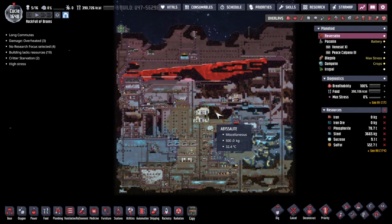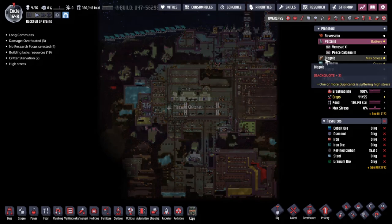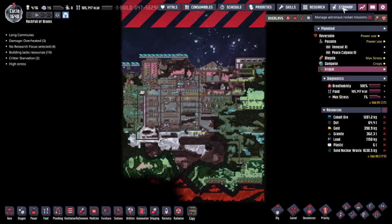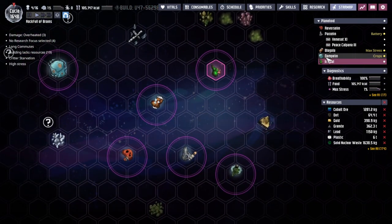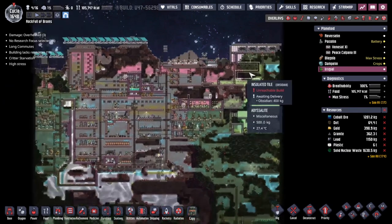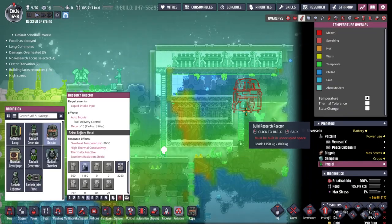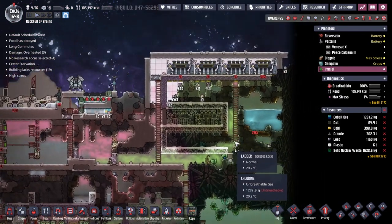Hey guys and welcome back to Auction Not Included, Clay's amazing space colony simulator. My name is Twitchy and we are back in the Rock Full of Brains, a collection of asteroids out in the wilds of space. After many, many cycles of gathering materials, we are ready to start working on our research reactor. We're going to start throwing in a whole bunch of uranium, split the atom and make things go weird.